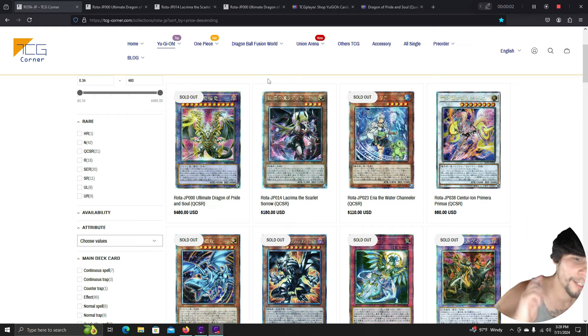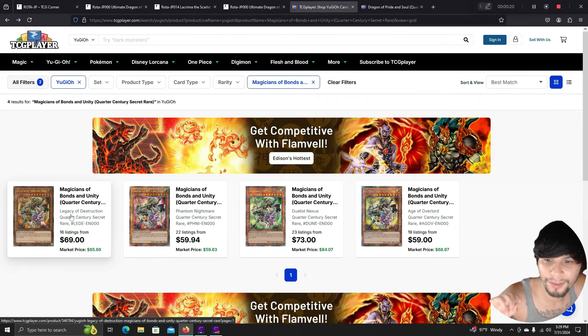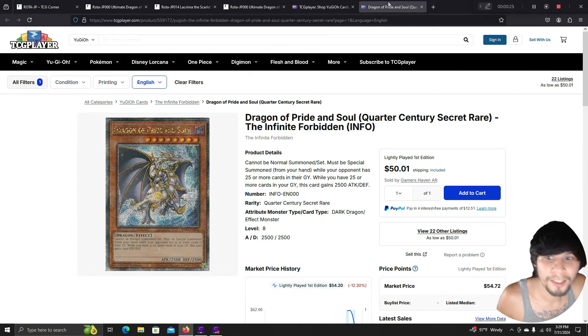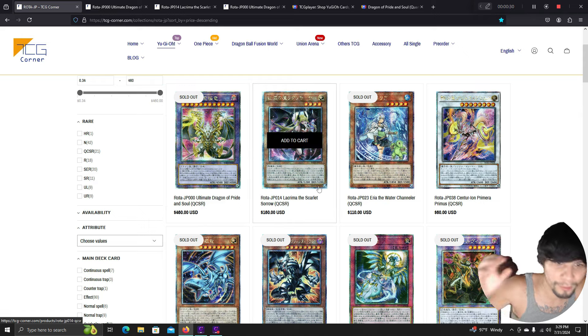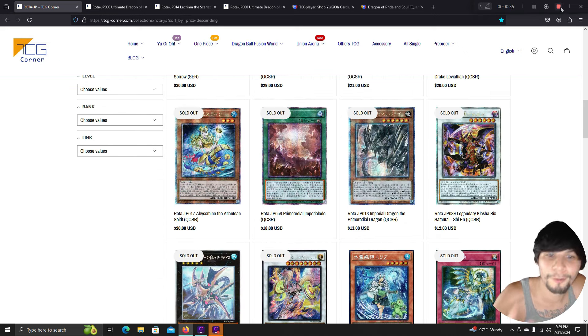Today we're going to be looking at every card in Raging Abyss. We don't have prices for the English pre-sale cards but we do have prices for the Japanese versions. We're going to talk about the Ultimate Dragon of Pride, which relates to the Magicians of Bonds and Unity cards — these cards finally make sense. We'll also cover Dragon of Pride and Soul, so let's get into it.